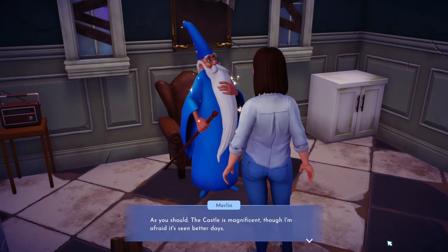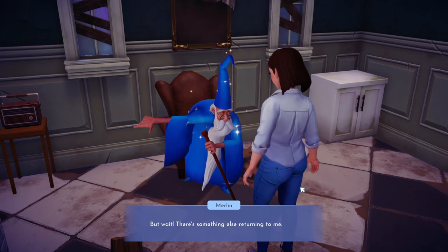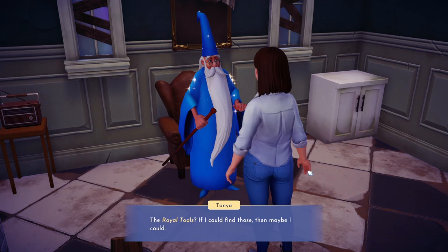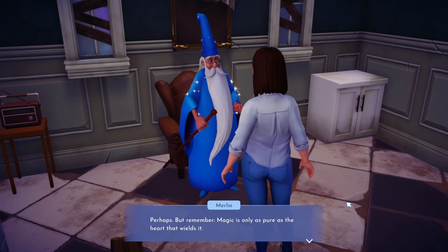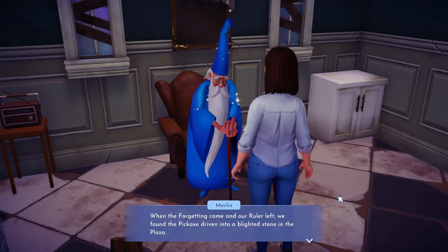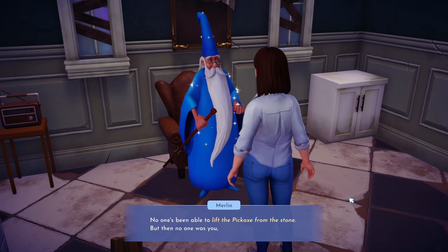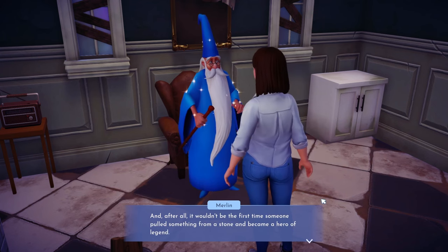Something else returns to Merlin's memory: when the ruler left, the royal tools were lost and scattered throughout the valley. We must find them — they're filled with ancient and powerful magic. The pickaxe was driven into a blighted stone in the plaza. 'No one's been able to lift the pickaxe from the stone — but then no one was you, Tanya. It wouldn't be the first time someone pulled something from a stone and became a hero of legend.'